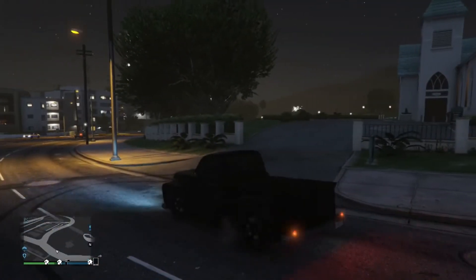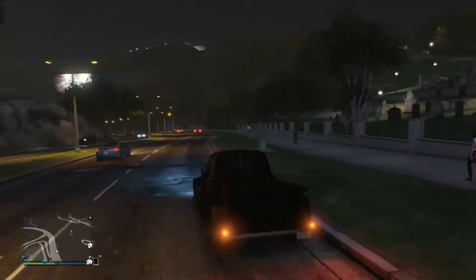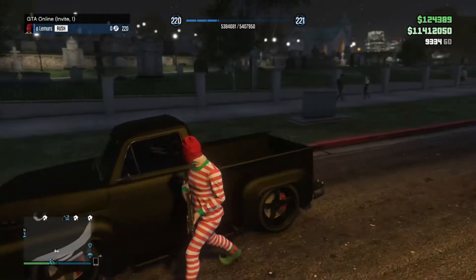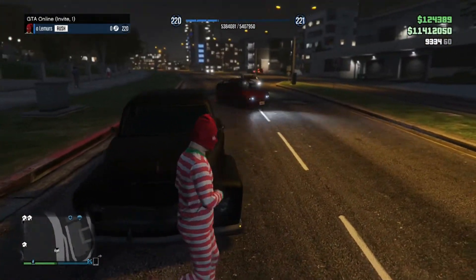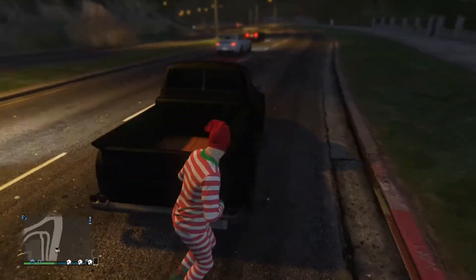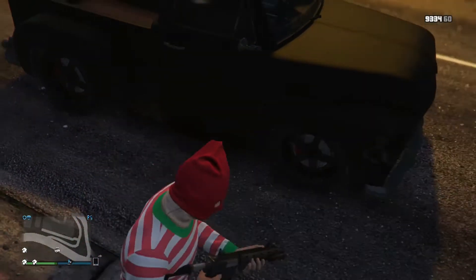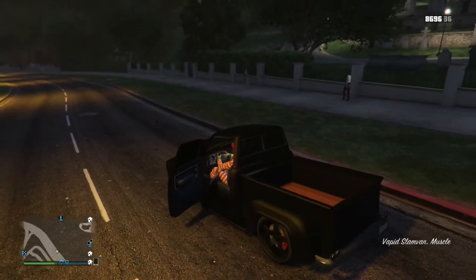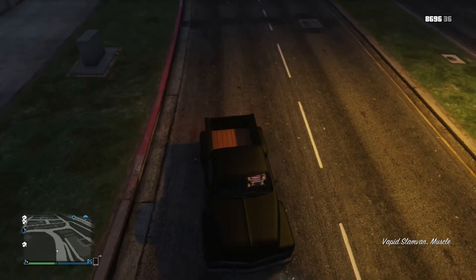So today I have this Vapid Slam Van — I always forget what it's called in real life, and I'm not going to call cars by their real-life names anymore because people will get confused. As you can see this thing looks epic. The new paint job I put on it — matte black with a little hint of blood. I didn't really put that there, I just hit someone on accident, but it looks really nice and I think this paint job fits it perfectly.